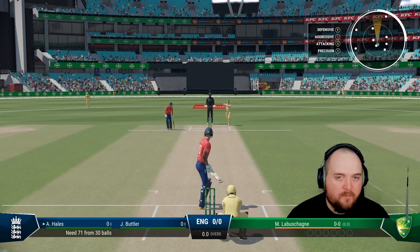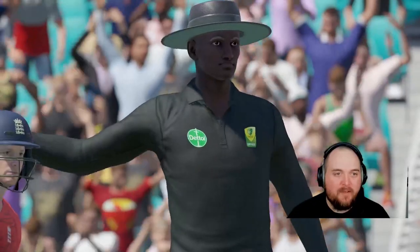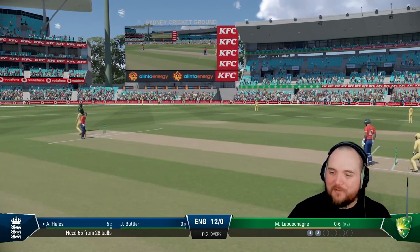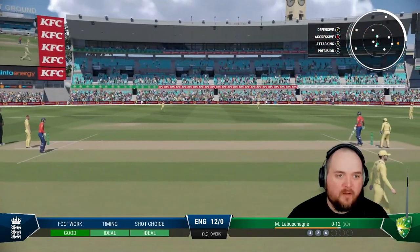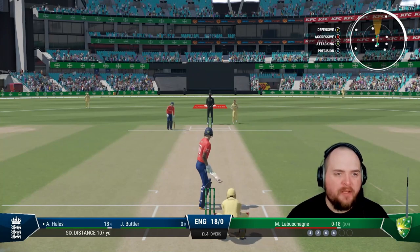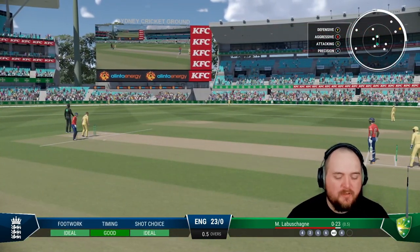There's some drift there, the pace isn't terrible. Serious drift though - 44 miles an hour it's coming out. Oh I've timed that - it's gone flying, might be out the ground! That was a big six. Just the drift - you're not expecting it. Goes for six again! Six hitting is relatively easy, I mean we're hitting 107-yard sixes. I think the last one was 149. I don't quite time it but it just bounced for four - it just flies away. That's 27 off the first over.